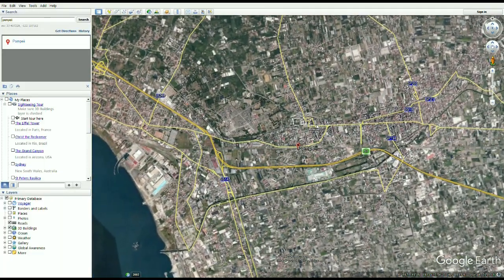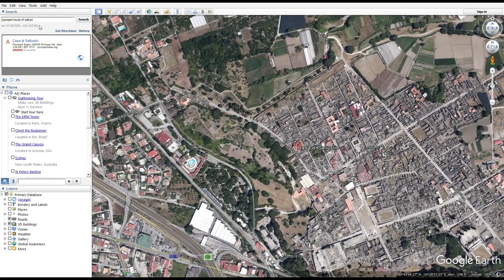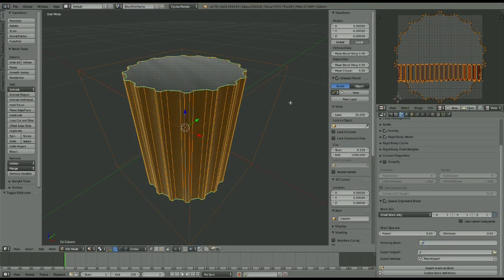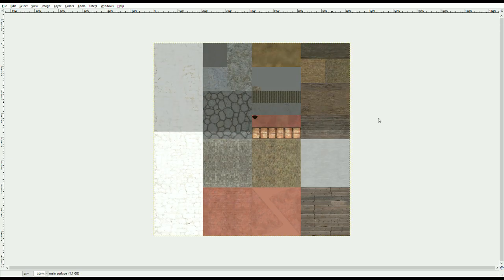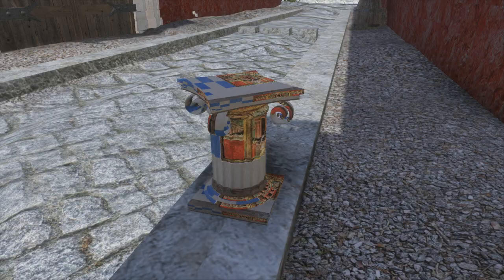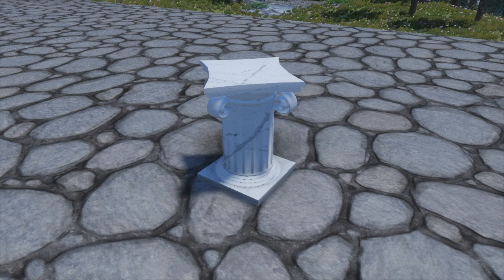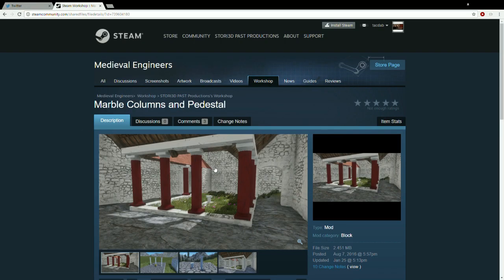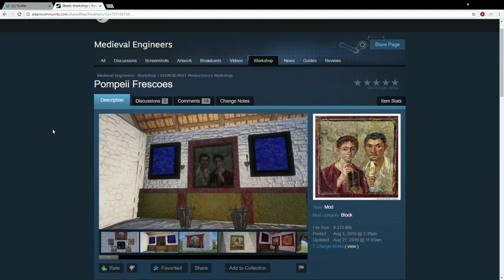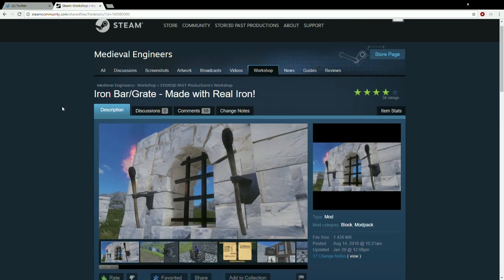So I gave myself a task. I decided to start a new, fresh Roman build — a house from Pompeii known as the House of Sallust. In building it, I'd identify what was missing from its Roman-ness and teach myself how to create it. I spent much of the late summer learning how to build 3D models in Blender and how to manipulate textures in GIMP. Though my initial attempts weren't terribly promising, eventually they bore fruit. By the end of the summer I had created mods for Medieval Engineers to add colored walls, marble columns, painted frescoes, working doors, and even wrought iron work to the game.